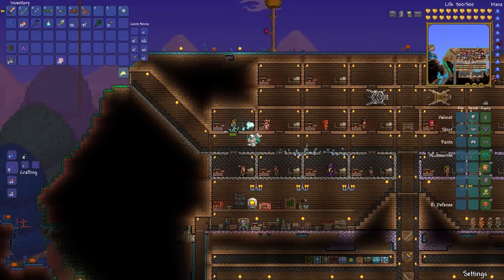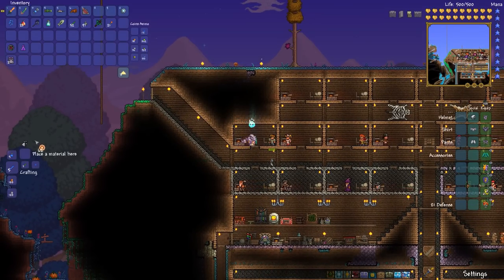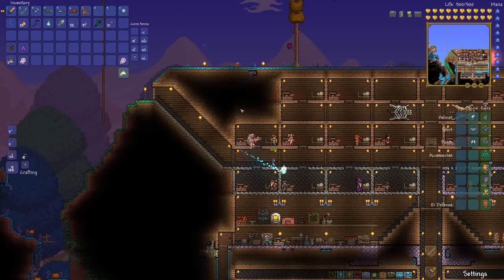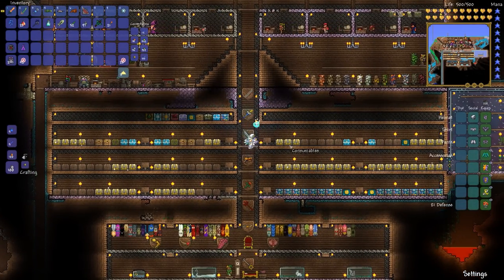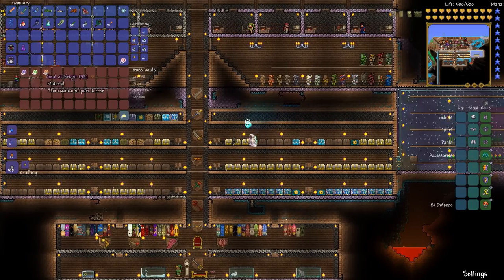So, Mr. Guide, you appear to be mostly healed. Crafting — flamethrower requires 20 souls of fright, illegal gun parts, and any iron bar. Alright, so let's get 20 souls of fright. We'll get the 20 iron bars, and then we'll get the illegal gun parts. I don't know if we have any illegal gun parts, but we will see.